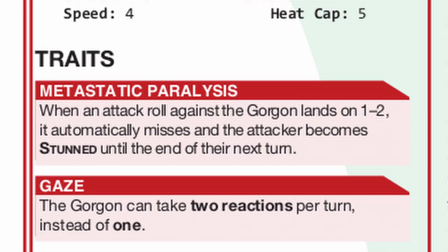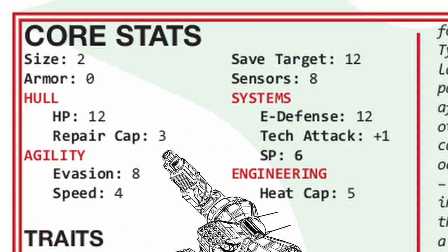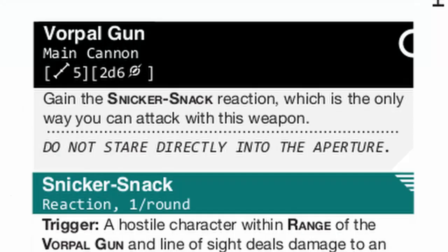Every single time someone attacks the Gorgon, there's a 10% chance that they just get stunned, which is the strongest status effect in the game — it's complete bullshit. Which also means that Gorgon is a very survivable frame just by the fact that nobody dares to shoot at you. Having a massive boss-sized health bar is also a good idea, and the entire Gorgon license is made for this exact scenario.